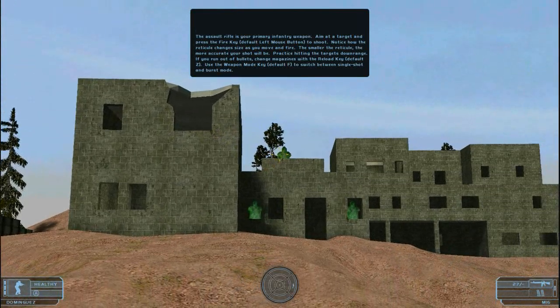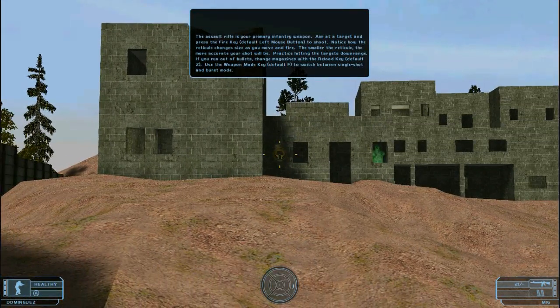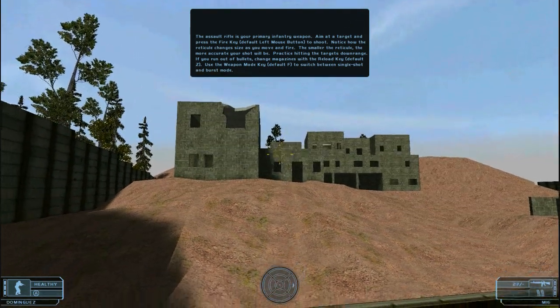Aim at a target and press the fire key to shoot. Notice how the reticule changes size as you move and fire — the smaller the reticule, the more accurate your shot will be. Practice hitting the targets down range.